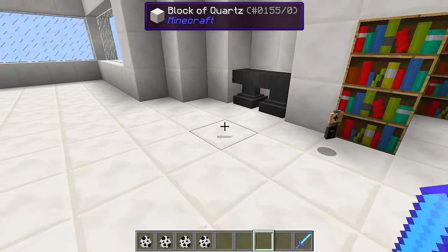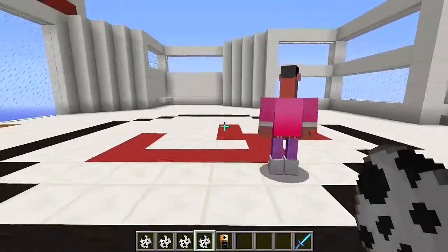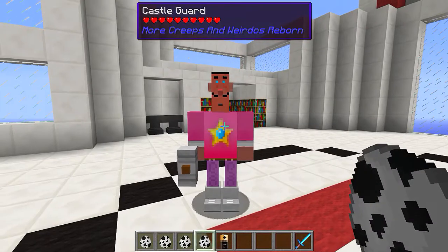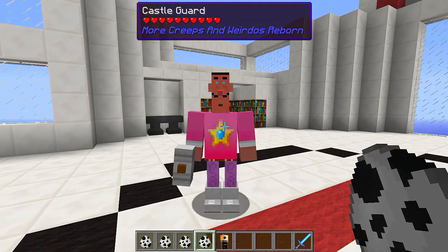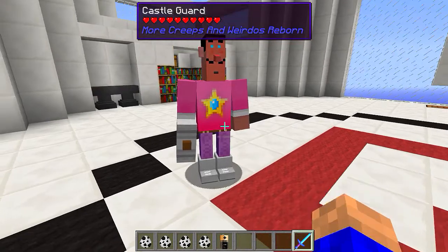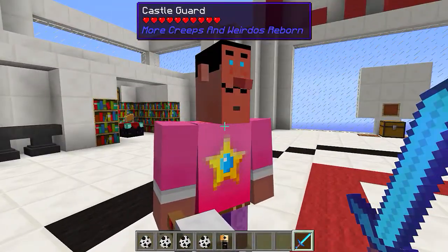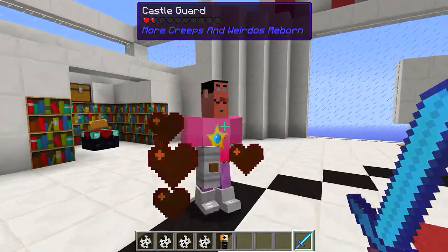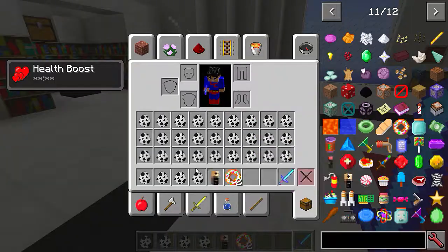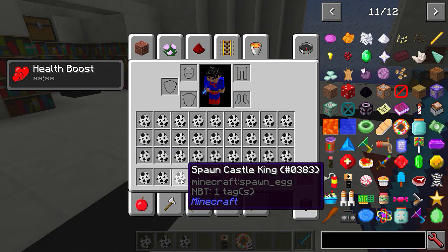Next one is the castle guard. Let's pick up that battery and have a look. He's got some hearts on him. You wonder how you just bump into people like this. Let's kill him - ouch! He dropped some donuts! He is my favourite just because he drops donuts.